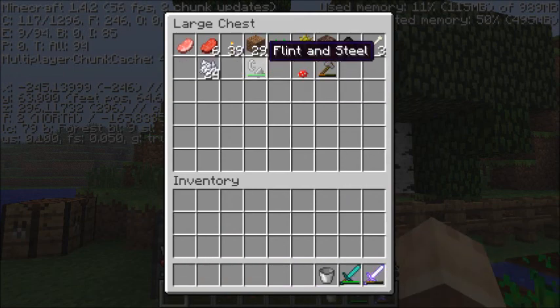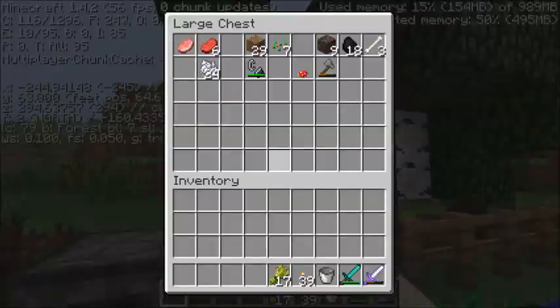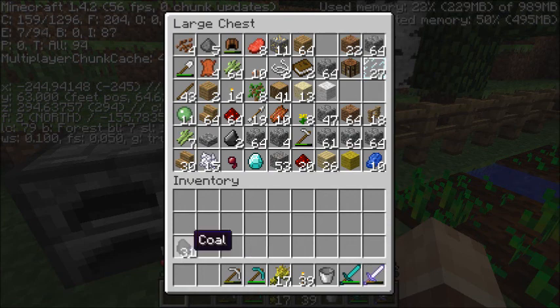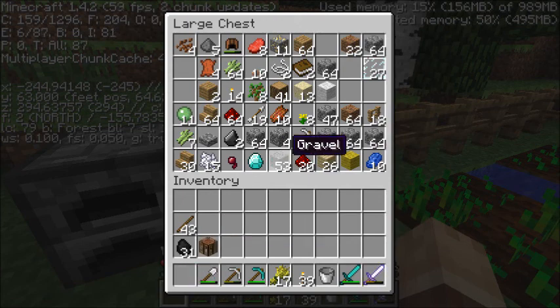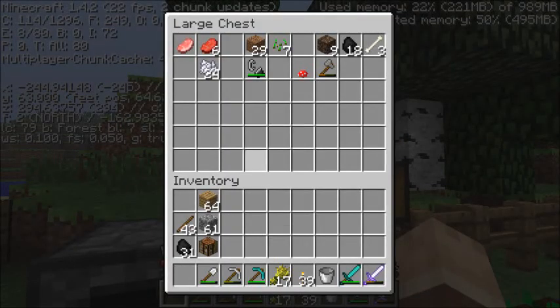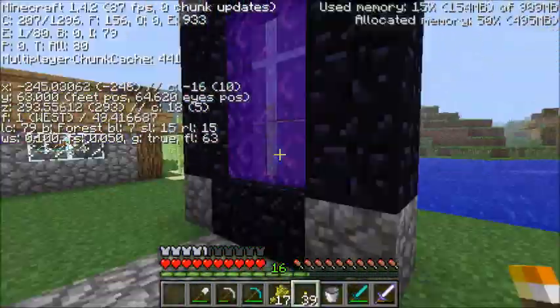Let's take out the stuff I am going to use: bucket, torches, some wheat in case I want to breed, my diamond pick, my iron pick, coal, sticks, my shovel, a crafting bench, some stone and some wood. The rest of the coal, bones — yes, bones — make some bone meal. Now we are ready to go mining.